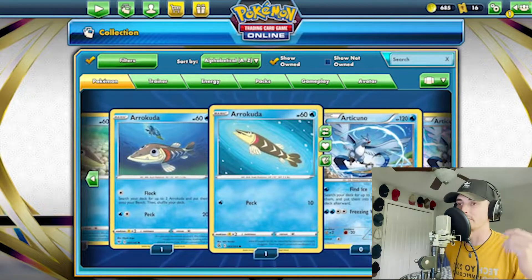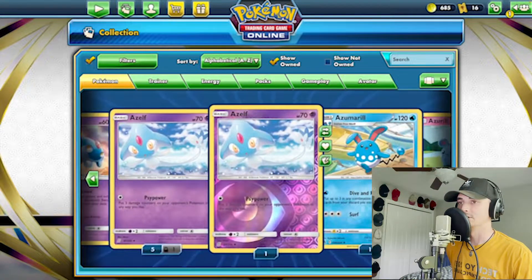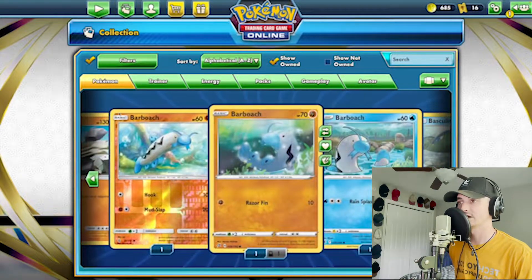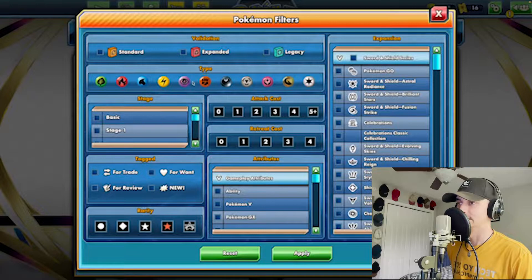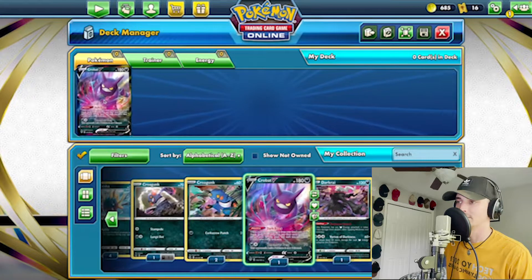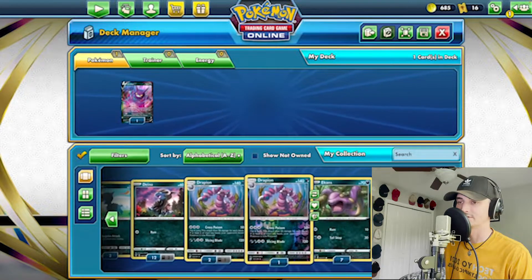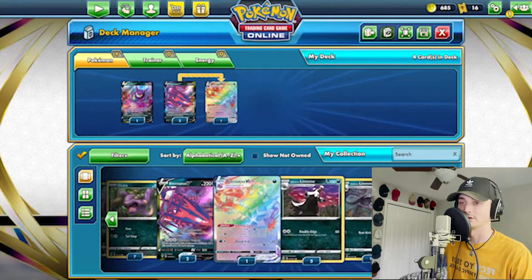I'm not opposed to creating a water deck, steel deck, or grass — it doesn't really matter. But those are the types that I like the most, so for the sake of not having this video be six hours long, we're going to start there. We're going to put a filter on for psychic and dark. I wouldn't be opposed to dragon, but I don't think I have a ton of dragon in here. So we've got psychic and dark highlighted. We're going to click expanded so it shows everything. I do also know that I'm going to toss in this Eternatus and this Eternatus Vmax as probably my win condition right now.